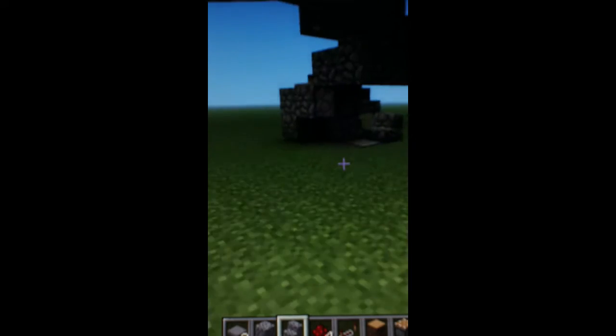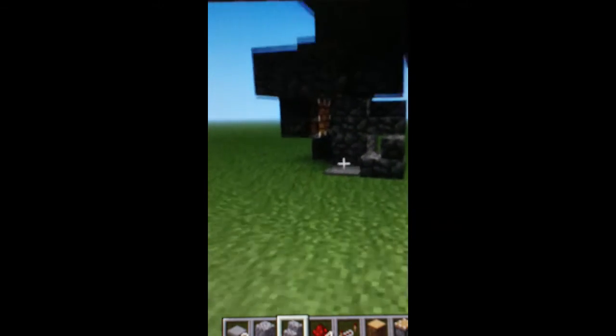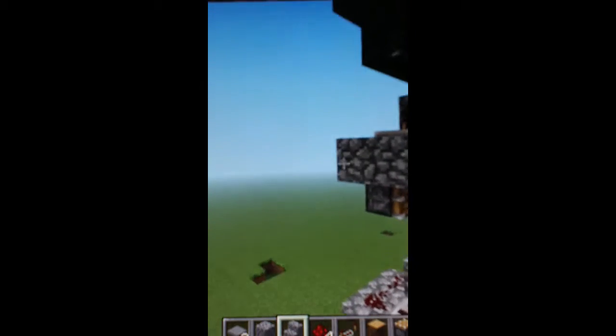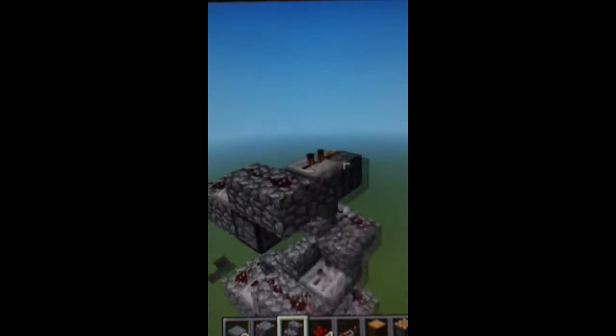It's pretty simple. What happens is when you step on this pressure plate, the pistons push you up the stairs, and as you go up, the redstone starts traveling through all the energy until it gets to the top, and that's your end.